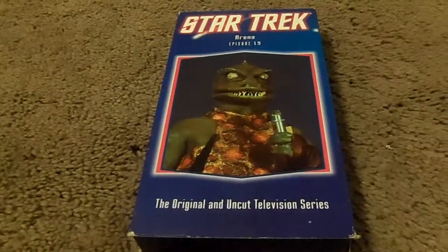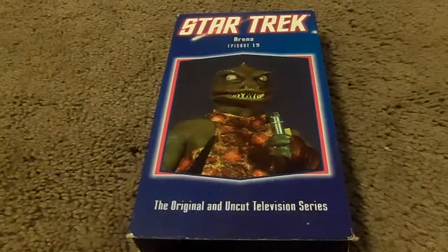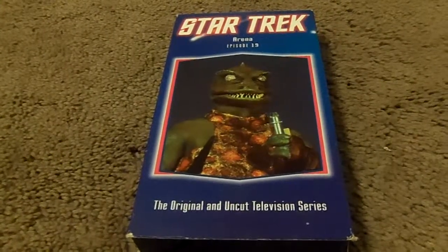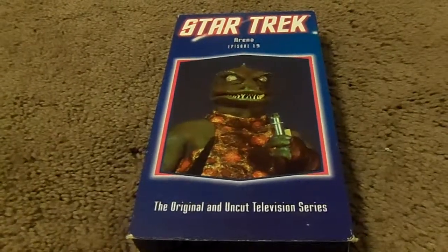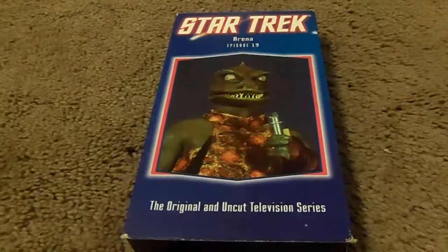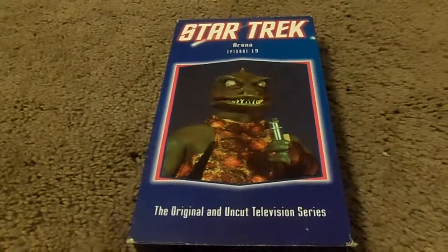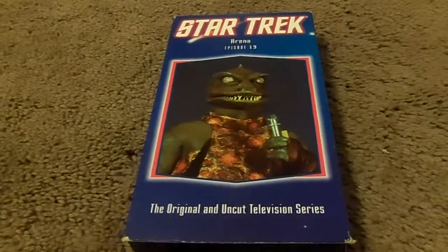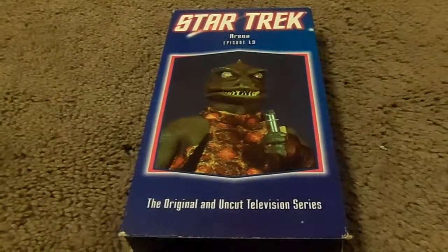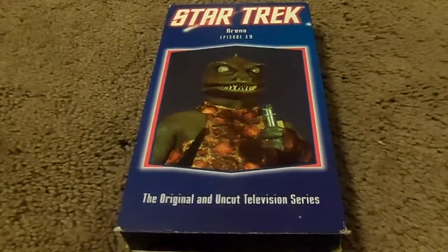The Gorn-like captain is retaliating — large and very strong. Kirk is able to evade him, but knows he cannot overpower him. He has to find a way to defeat his opponent. Meanwhile, the USS Enterprise is dead in space as Spock is in command, watching Kirk and the Gorn fight in battle.